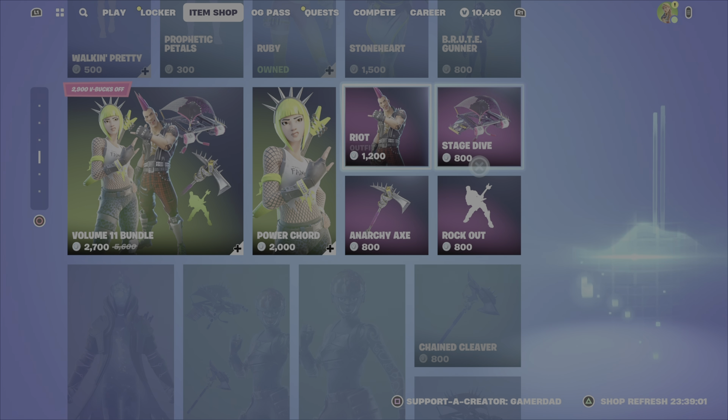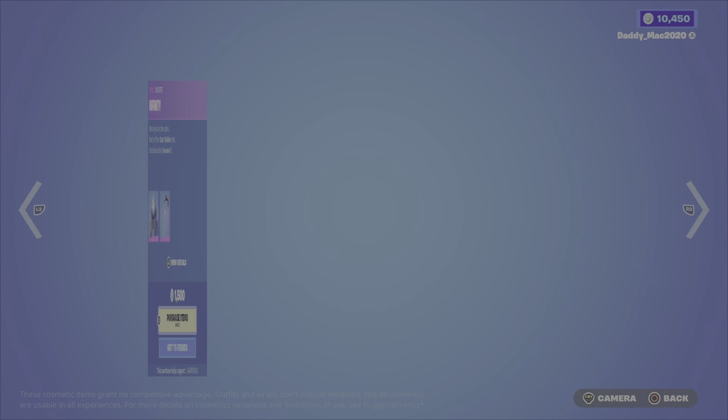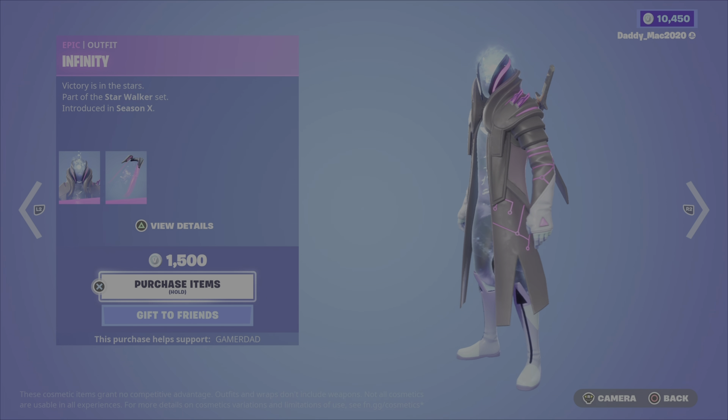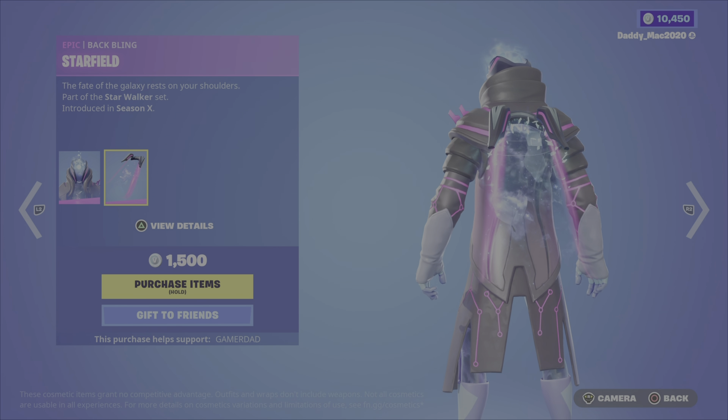Otherwise you can get either of the outfits with their backblings, the Pickaxe, Glider, or Emote on their own. Next up is Infinity from the Starwalker Set, Season 10, along with the Starfield Backbling for 1,500 V-Bucks.